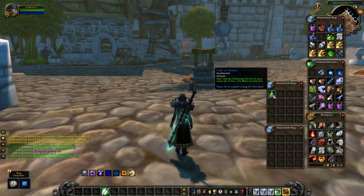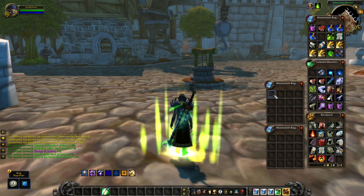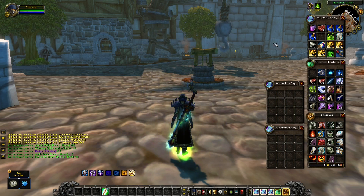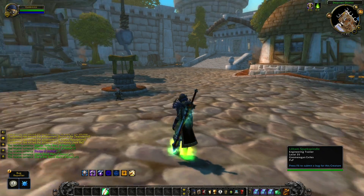For those of you who have the Path of Illidan, you probably know you can use this in Burning Crusade, and 15 minutes later you can once again use it. On the beta right now, this only has one charge, so when you use it, it will also disappear and you will no longer have the Path of Illidan. I guess this is a major bug, and therefore I've reported it.